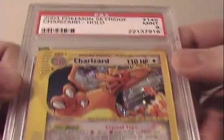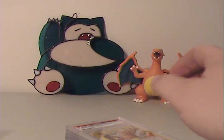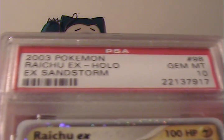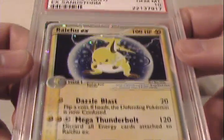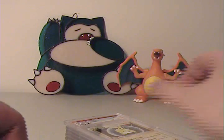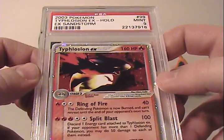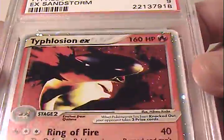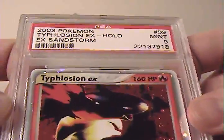Moving right into Charizard — Mint 9. And check out this one: Gem Mint 10 on Raichu EX from EX Sandstorm — Raichu EX Holo, Gem Mint 10. Probably one of my favorite cards from the lowercase EX sets. Also in Sandstorm we have Typhlosion EX — the artwork, all that red, it's a really rich reddish orange that I really like. That got a Mint 9.